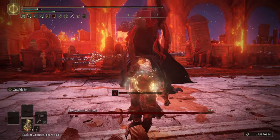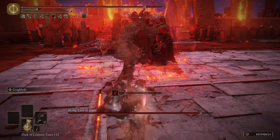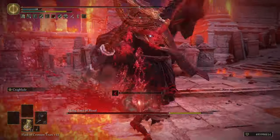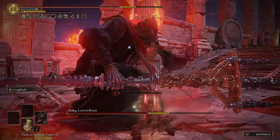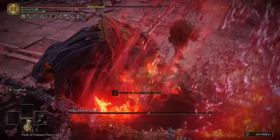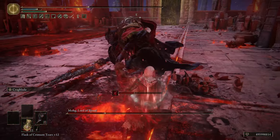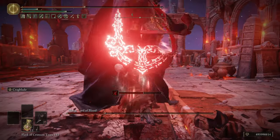Hello and welcome back to another build video. Today we're going to be taking a look at one of the DLC weapons — the Blood Fiend's Arm. This is a unique colossal weapon with an R2 that has a bullet attached to it, and this bullet actually does full status damage.